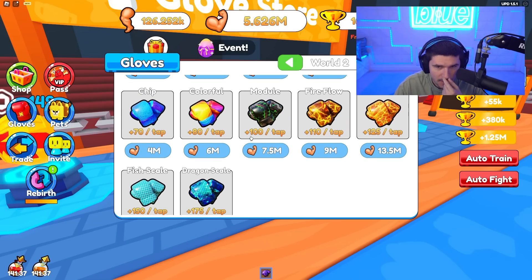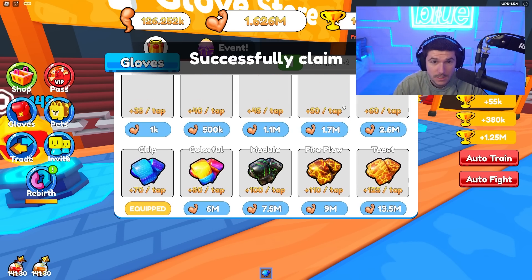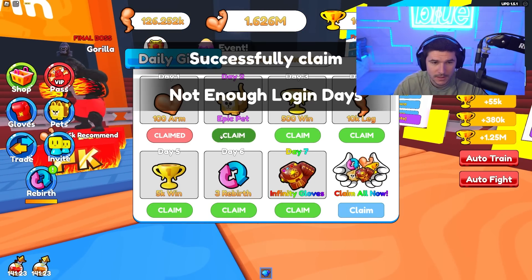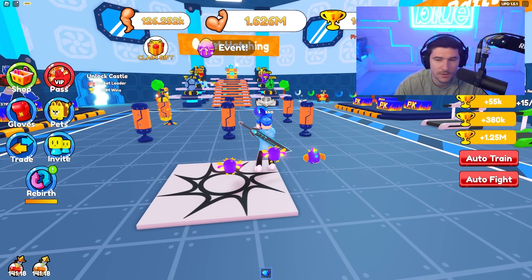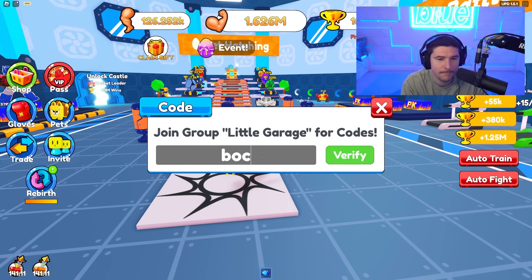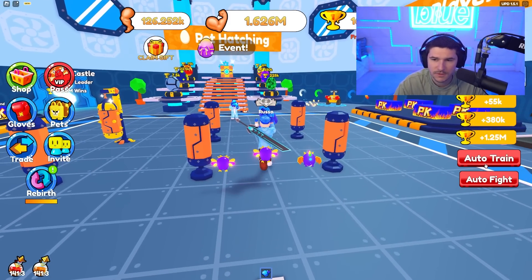There's a world two glove set — that one's not affordable, but this one is. So we got the chip gloves — we now have a better glove. We also have dailies to claim, just one — a hundred arm. There are some codes by the way: 'release' should work, 'boxing', and '1000player'. If you want to use those codes, feel free.